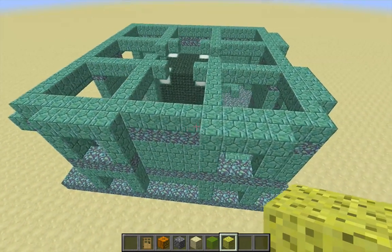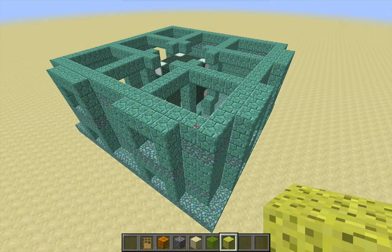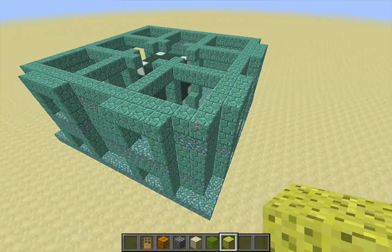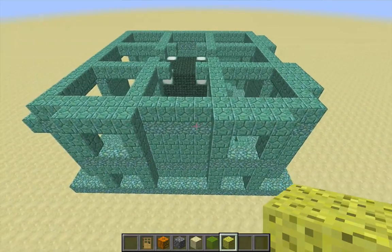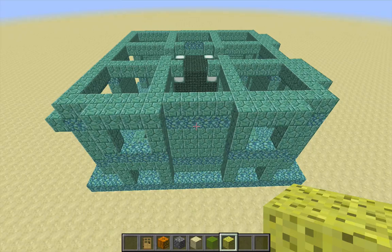The treasure room is actually the largest room of the ocean monument's maze. A couple of the other rooms that I demonstrated how to drain were four units large. The treasure room is eight units large, so double that. It's got enough volume of water that a significant number of guardians can spawn in here, even though most of the guardian spawning is actually occurring on the outside of the monument.